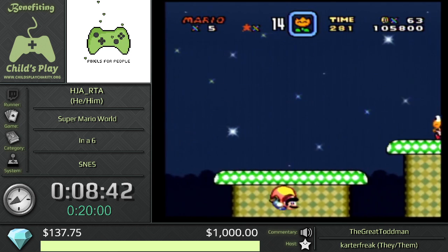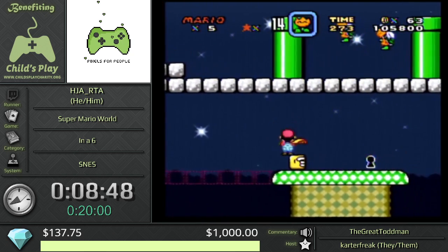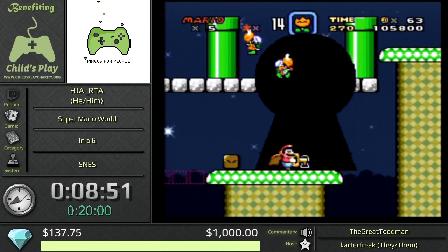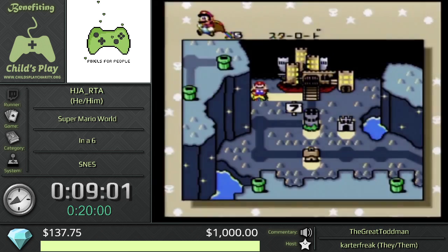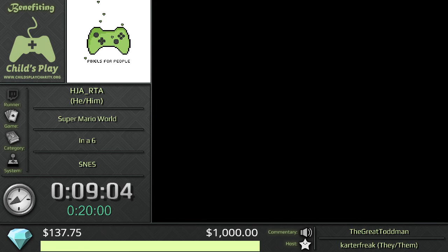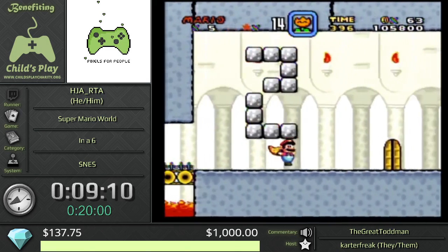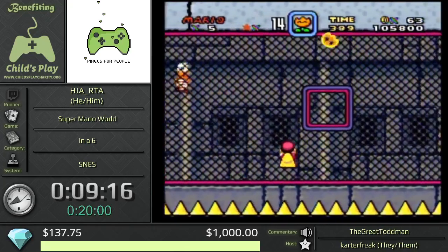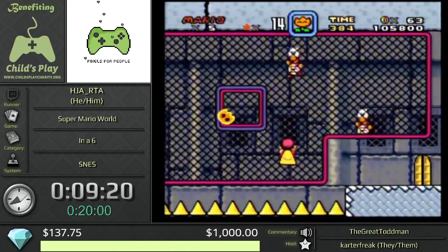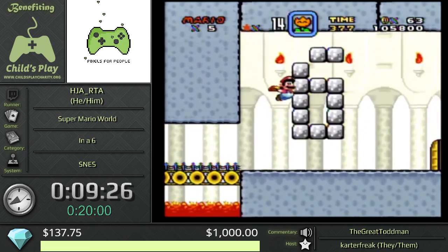It's better than dying, because then you lose your cape. There we go — that's what it's supposed to look like. First try. I just wanted to show you the end of the stage — it's a really cool stage. It's part of the in-a-six run; the glitch doesn't work without it. We gotta set it up. You're supposed to fly through there. But we didn't. Sometimes you win, sometimes you don't. It's okay.